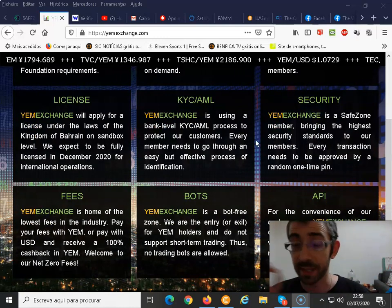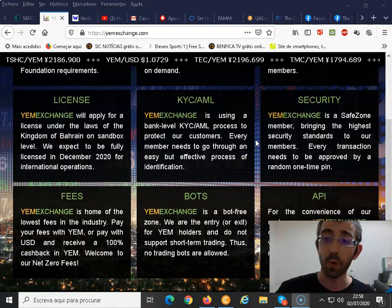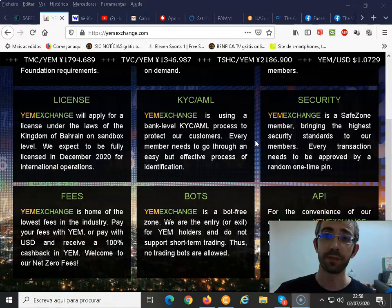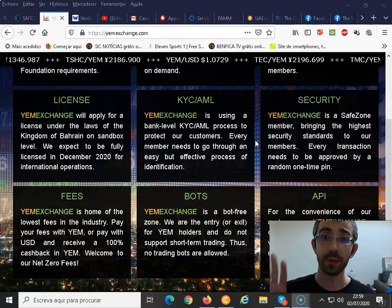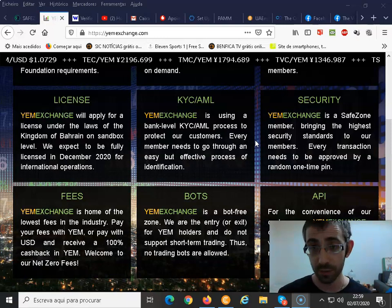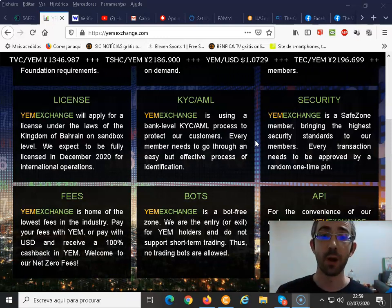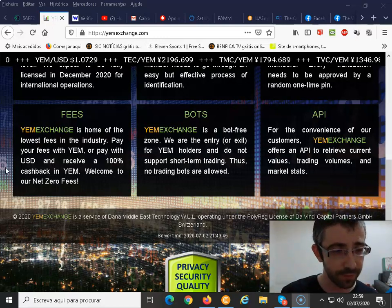As a Safe Zone member, the exchange brings the highest security standards. Every transaction needs to be approved by a random one-time PIN, related to your PERNUM — your personal number. When you register on the Safe Zone and Unicorn Network, you receive your PERNUM, which is a 10-digit number. You also select a 6-digit master PIN, and whenever you log in, you need to insert three random digits from that master PIN.